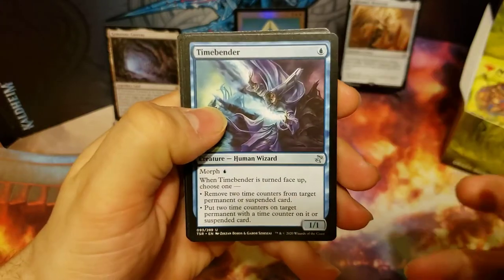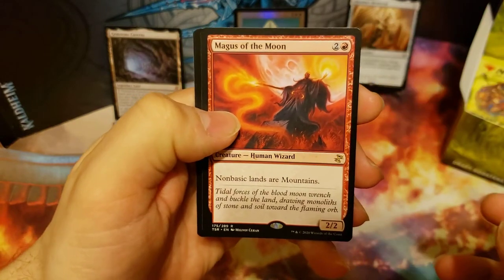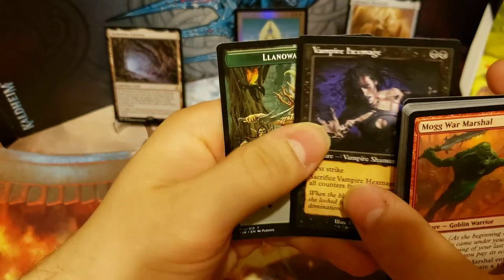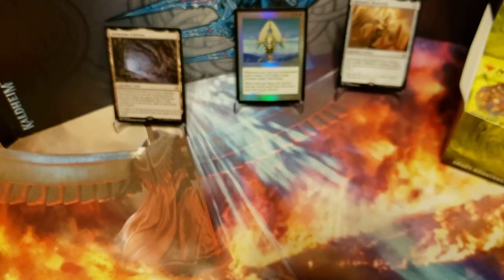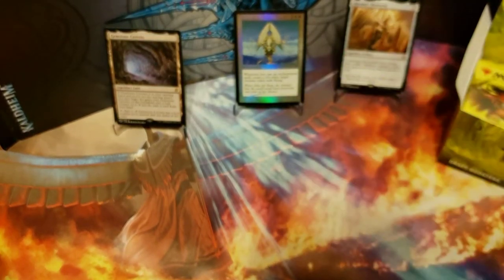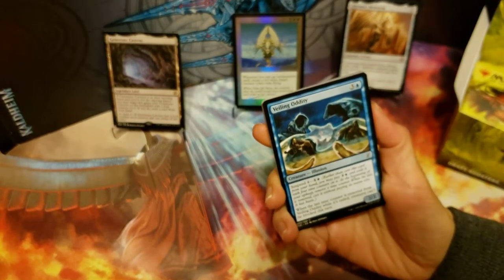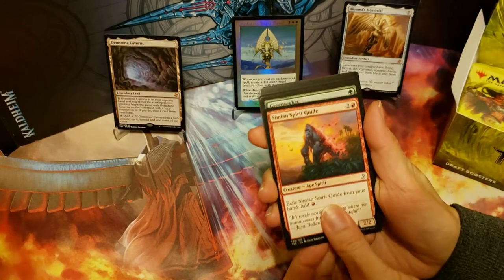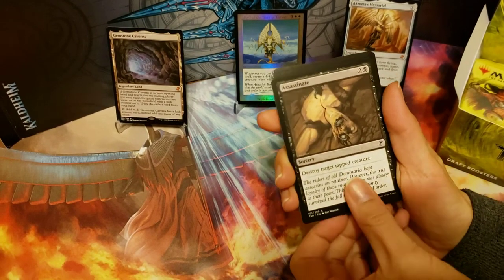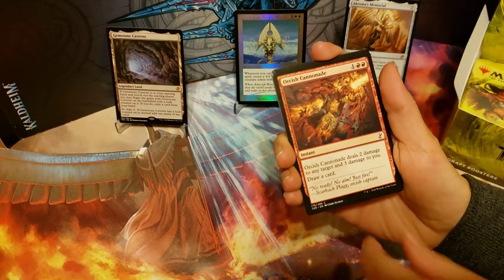We've got Stone Cloaker, Timebender, Firewake Sliver, and our rare is Magus of the Moon. That's cool — I needed that one. And we've got Vampire Hexmage as our time-shifted card, and a Llanowar Elves foil.